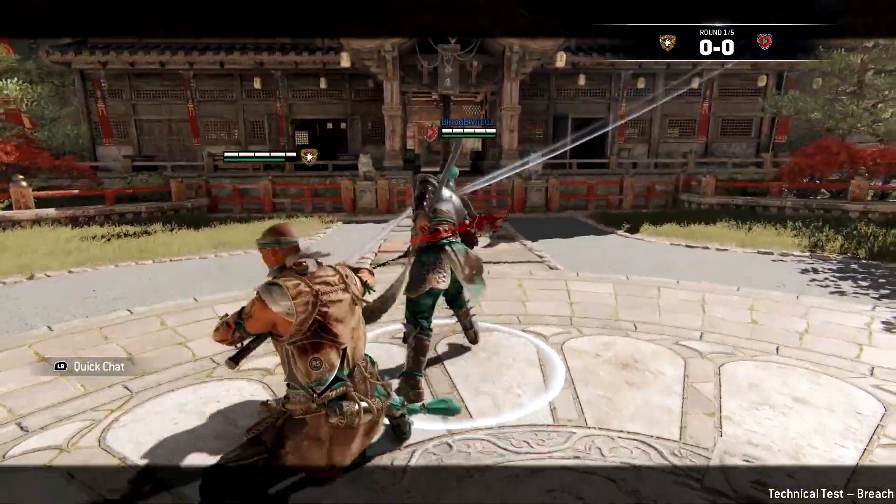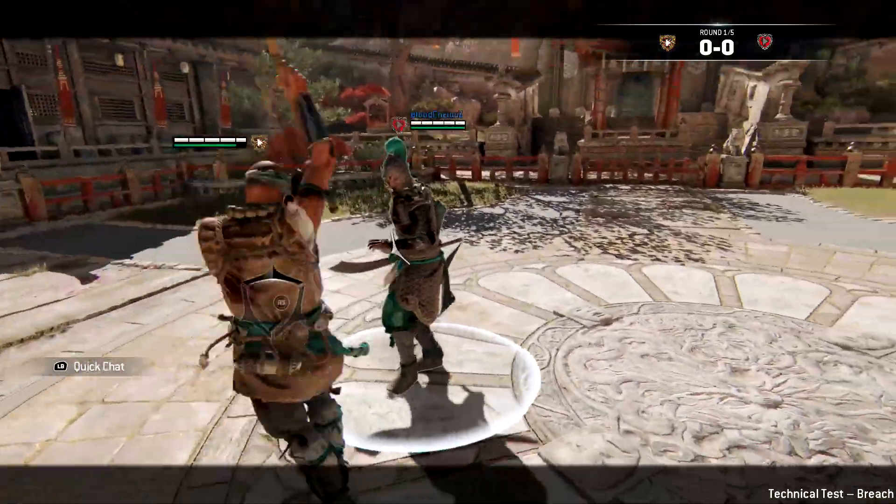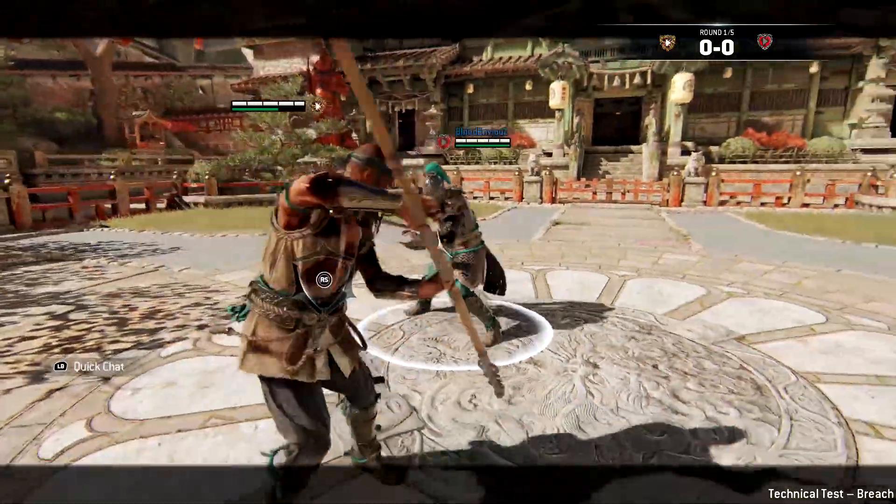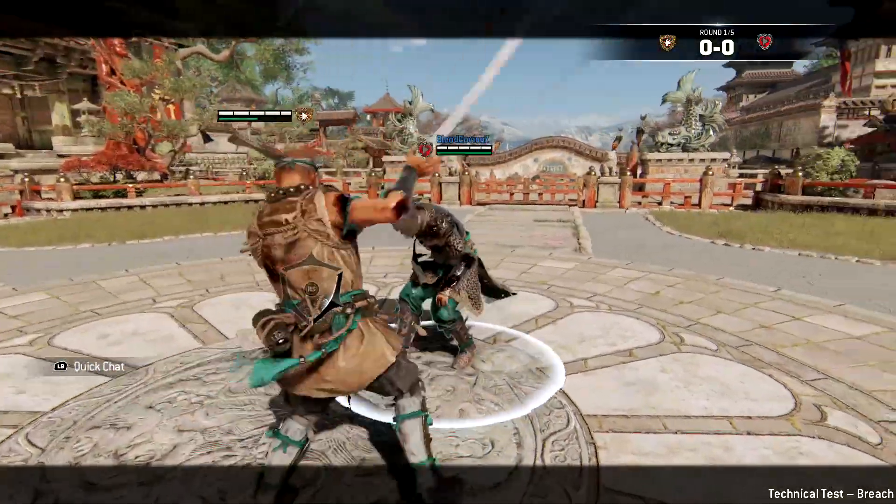The first combo we're going to look at for the Shaolin is the dodge forward heavy into side light. The side light is really fast and comes after the heavy, so it's usually guaranteed most of the time.